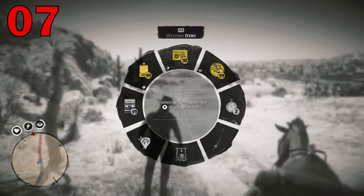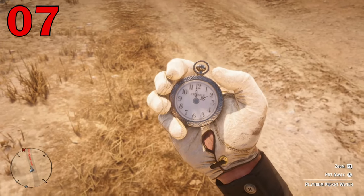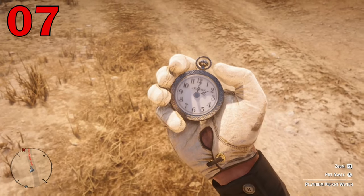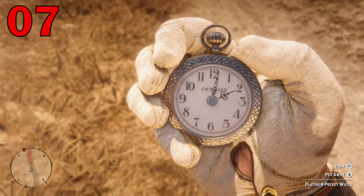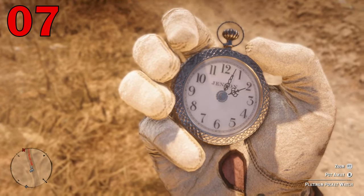All the clocks in Red Dead 2 tell accurate time in game. A great way to further immerse yourself is to buy your own pocket watch and check the time like a boss. You can equip a pocket watch from your satchel to see the time, which is pretty immersive.